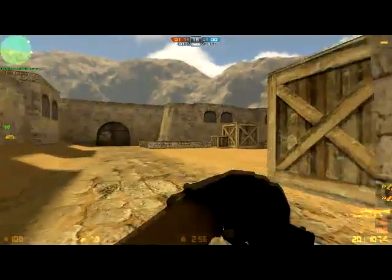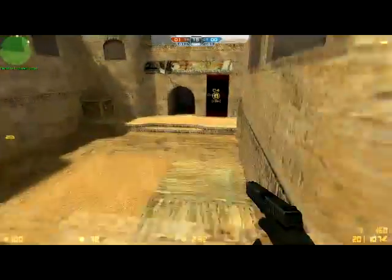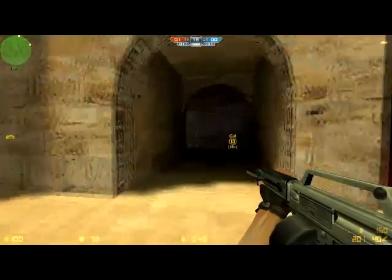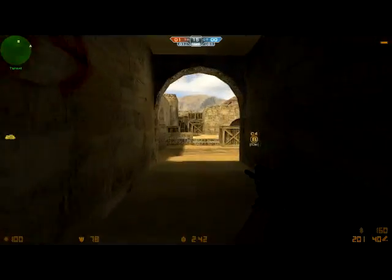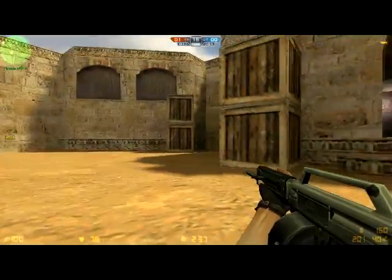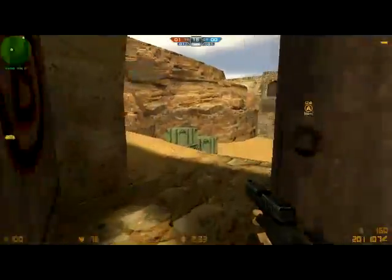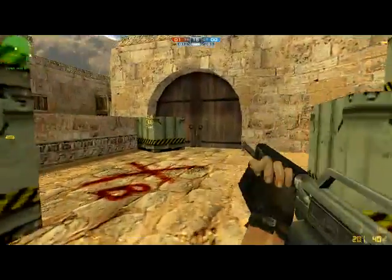Next is this shotgun called the USAS-12. This shotgun is very useful at close range, not good at firing at all. So if you guys shoot at firing, I suggest you guys shoot one by one and keep pushing. Or you can just camp and wait for the opponent to come. This shotgun is useful at close range because it can keep shooting like a soft shotgun.